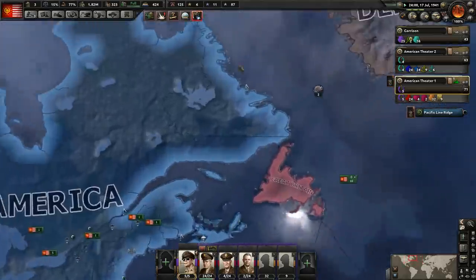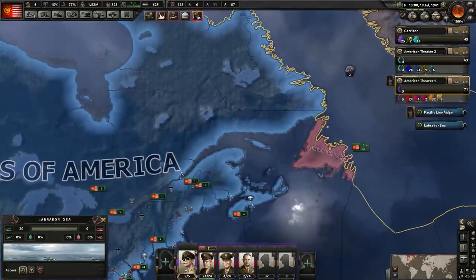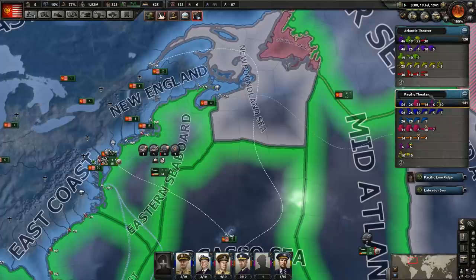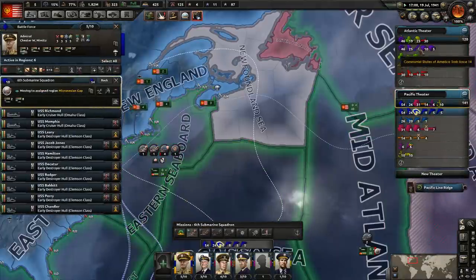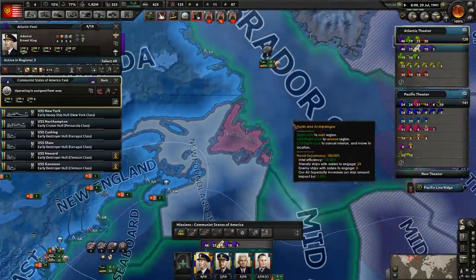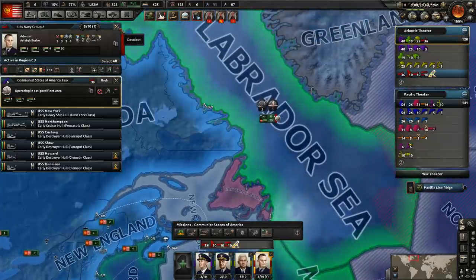And start engaging the British fleet there. Sunk some convoys — excellent! So let me just take a look here. We're probably gonna want them to operate here, where we have the convoy raiding. Move them just like so, so that they can do the naval invasions that we're about to do. They can help with the naval invasions.